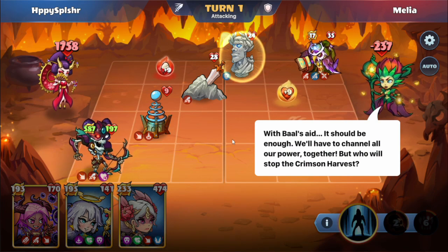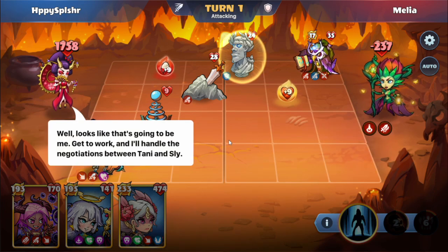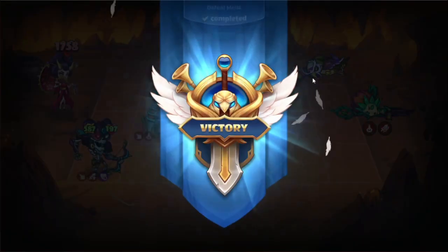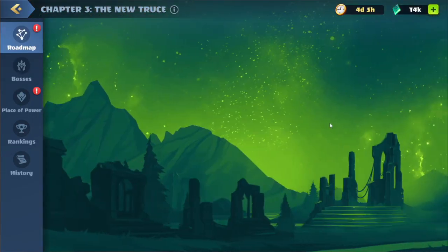But who will stop the Crimson Harvest? Well, looks like that's going to be me. Get to work, and I'll handle the negotiations between Tani and Sly. The peace is beginning to happen. Okay, so that was Malia. We'll head back to the roadmap and continue.